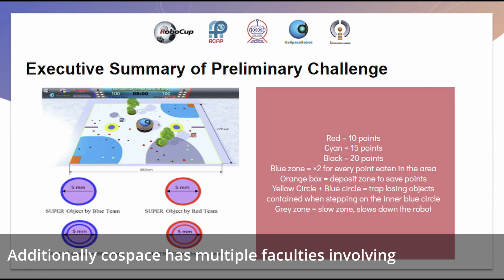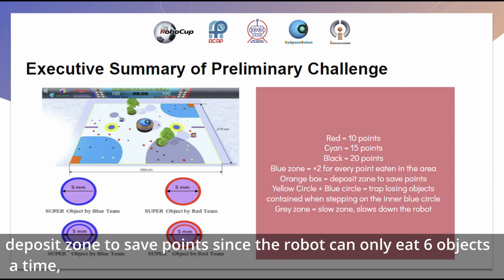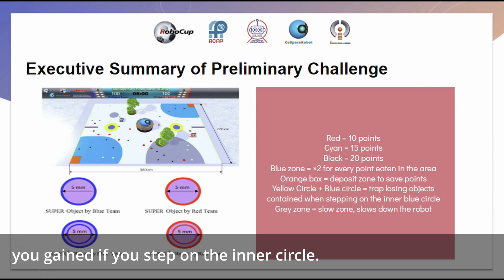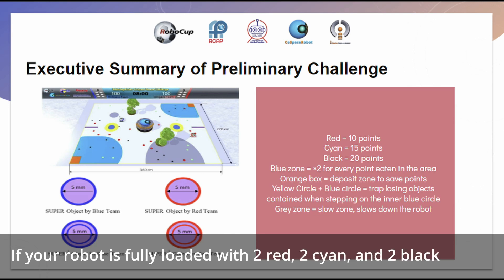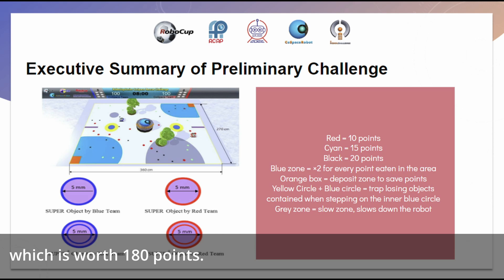Additionally, CoSpace has multiple features including the blue zone where points are doubled, a deposit zone to save points since the robot can only carry 6 objects at a time, a slow zone where the robot is slowed down immensely, and a yellow circle where you lose the current object if you step on the inner circle. There is also a secret mechanism where if you deposit with at least one red, one cyan, and one black, a super object is created worth 90 points. If your robot is fully loaded with two red, two cyan, and two black and deposits successfully, a super plus object is created worth 180 points.